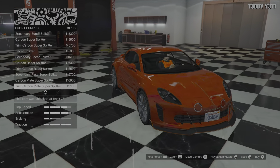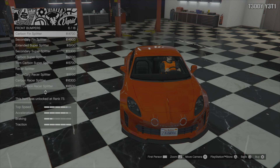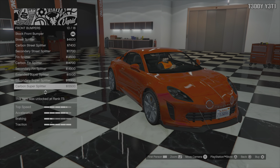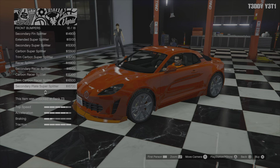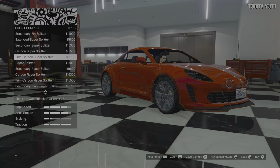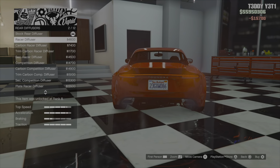It's not really close to the ground at the moment, but you just never know. I kind of like the lip for the carbon splitter look, and you only get that with the one with the extended plates. We can get the trim carbon super splitter, or the racer splitter. I kind of like the racer splitter better — we'll go with that one.